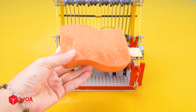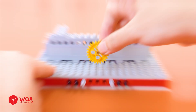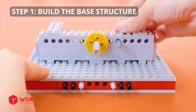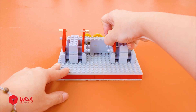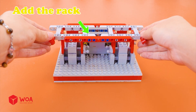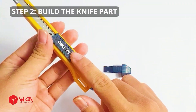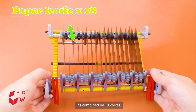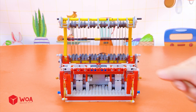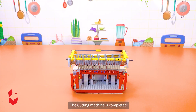Easy game! How to build the cutting machine. Step 1: Build the base structure. Add the gears. Add the rack. Add the engines. Step 2: Build the knife part. It's combined by 18 parts. Add the cutting board. The cutting machine is completed.